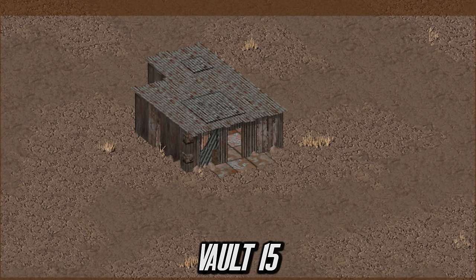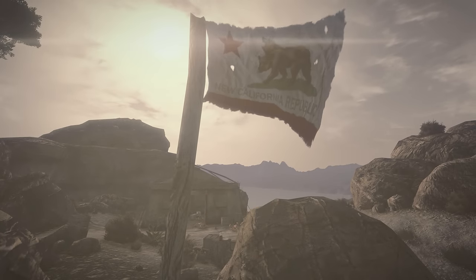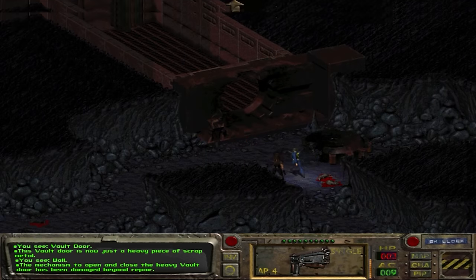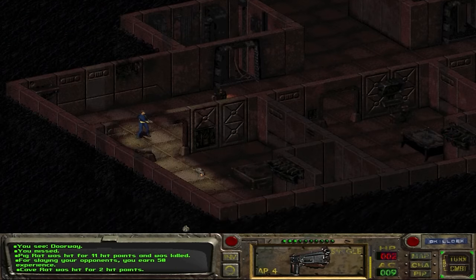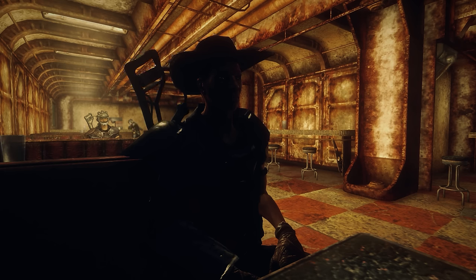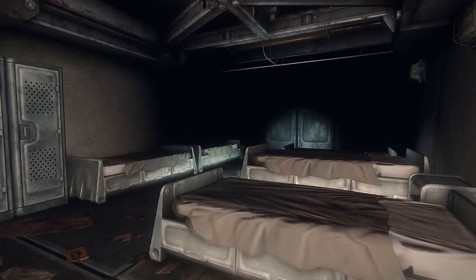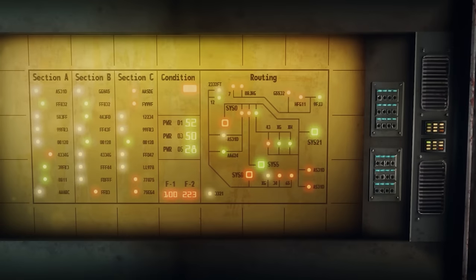Vault 15 might be one of the most significant vaults on this list, leading to a vast amount of the factions we see within Fallout, including the incredibly powerful New California Republic. This vault had an incredibly smooth construction with no delays. Its experiment was to place together people who held radically diverse ideologies and cultures to see how they reacted to being in the same small environment as one another. Vault-Tec would then monitor their interactions and see how quickly it would fall or even thrive in the 50 years it had planned to stay sealed. However as the bombs fell, the vault lost all contact with the outside and all other vaults, meaning the experiment could not be monitored.